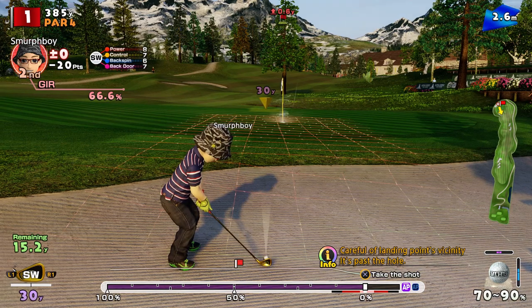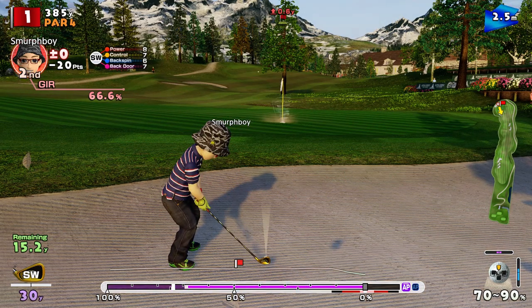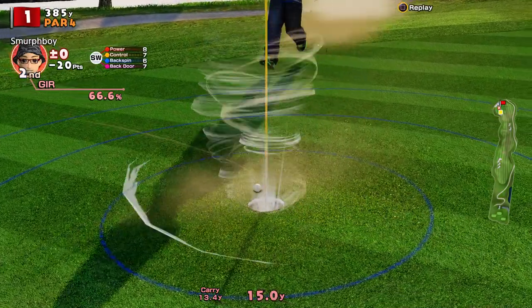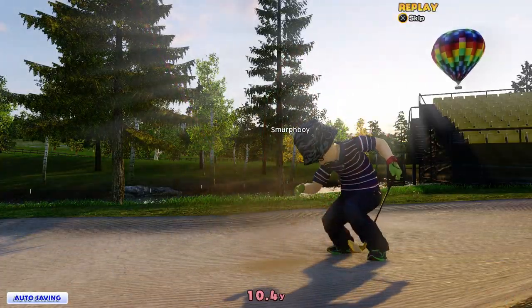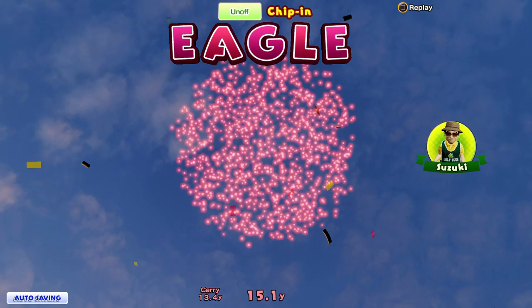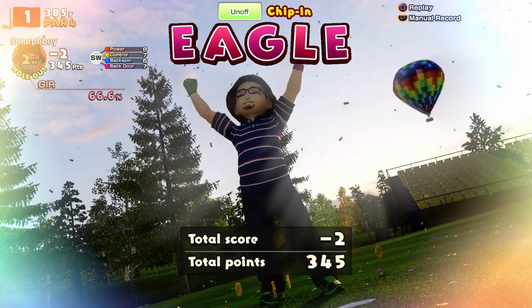A little bit of a hanging lie, but it's going to roll back to the right anyway. We're going to need to add a little bit of power. See if we can roll it up and let the cup take care of it. There we go — so we get the chipping eagle, but we had a crack at the albatross. Didn't quite make it, but you can see the technique there. Just because the pin was in that spot today, it was really worth having a go.